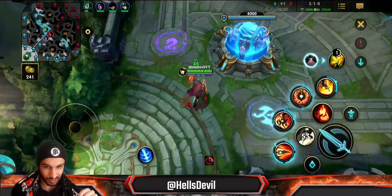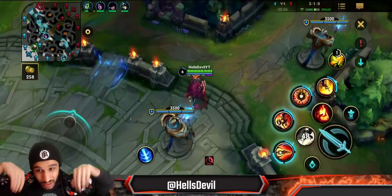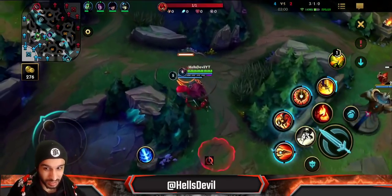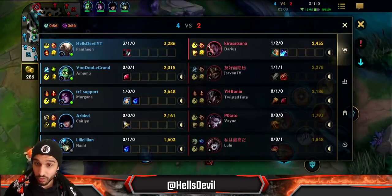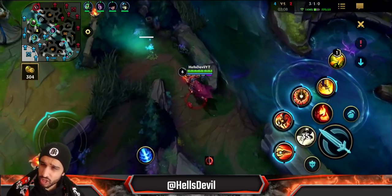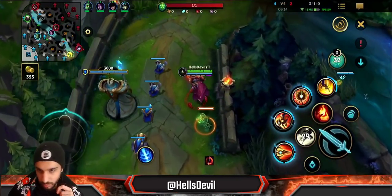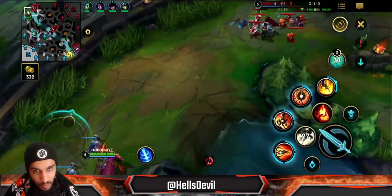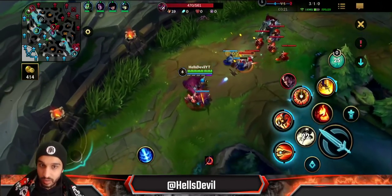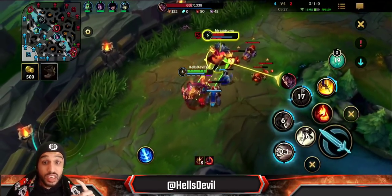This is the whole power of Pantheon, and in this game you'll also see the weakness. Pantheon is perhaps the strongest early game champion in the game — stronger than Lee Sin now. Draven is stronger than Pantheon overall, but as a Baron laner, Pantheon is literally the strongest at level one, level two, level three. He absolutely dominates the early game.